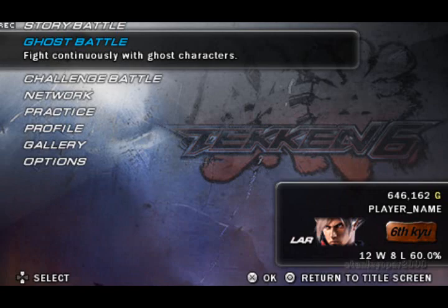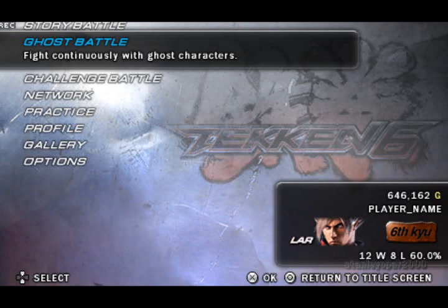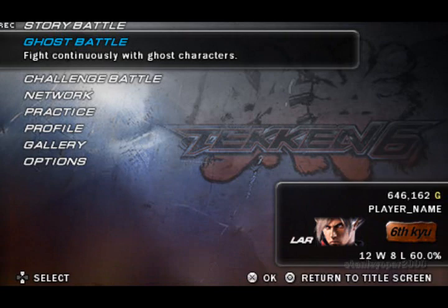Ghost Battle: sometimes when you fight the computer it'll save your ghost data so you can fight it later. That means you'll have to fight against your own fighting style in ghost battle mode — so if you have a certain style, it's probably not going to work because your ghost already knows what you're doing.